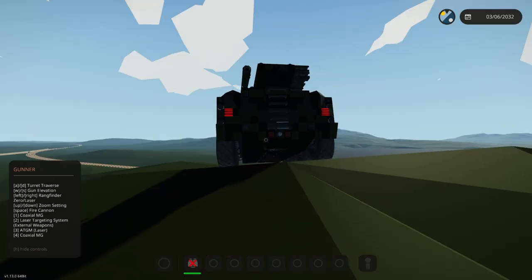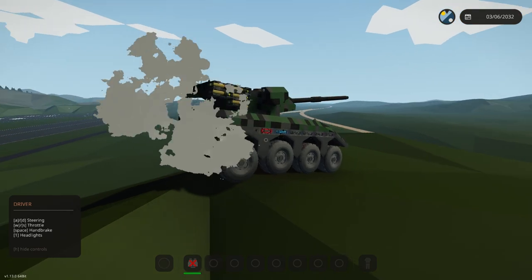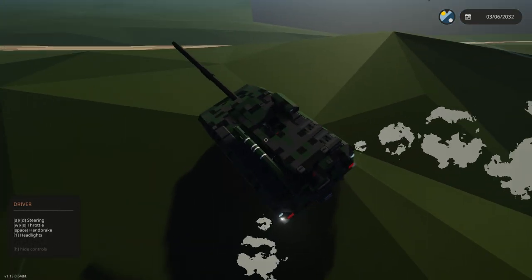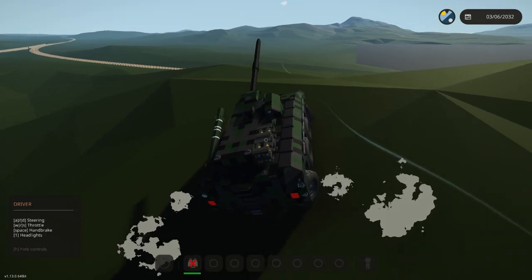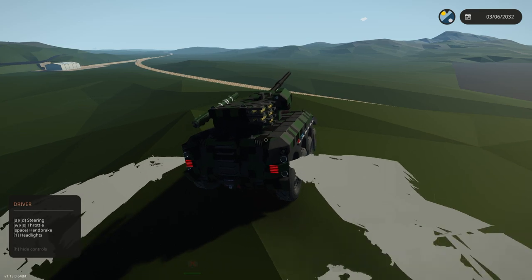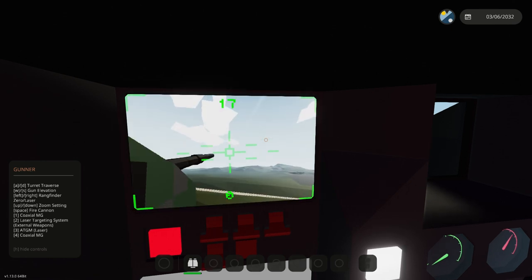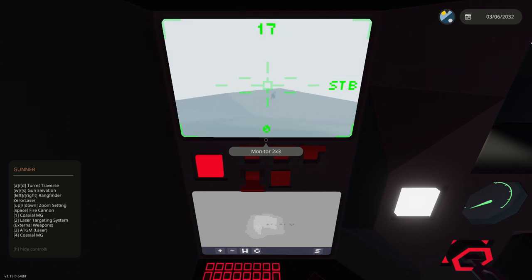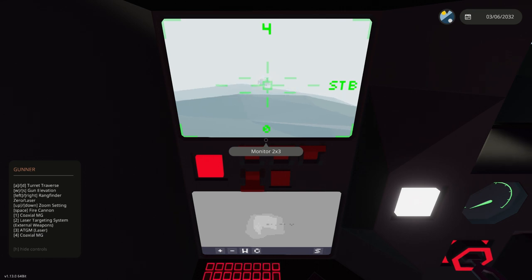Clearly I do not have the elevation for that. Let's reverse a little bit. That's not exactly what I had in mind — I kind of want to be on flat ground. If I just go here, that should be a little bit better. Yeah, there you go. Okay, where is the target? There it is. Where's the tank? There's a tank over there somewhere — oh, there it is.